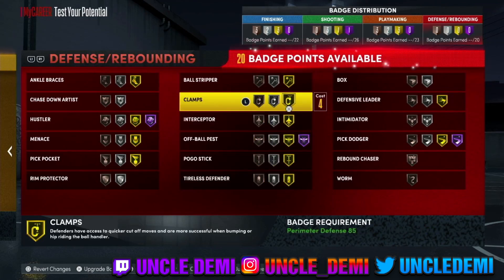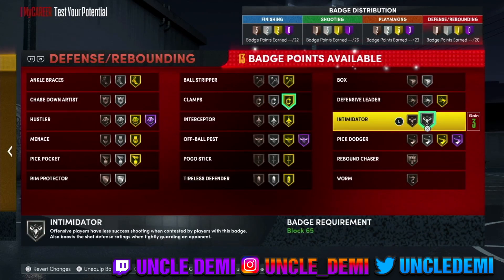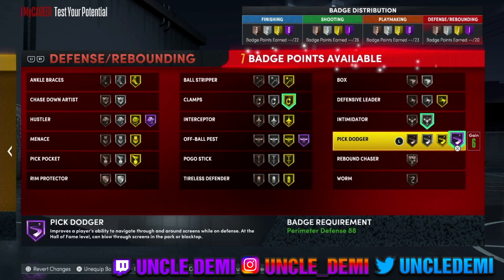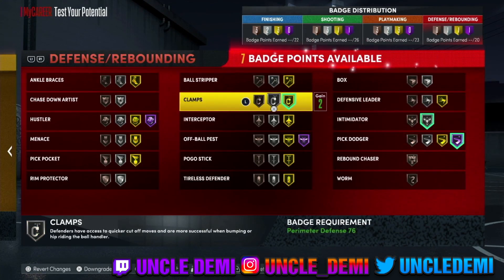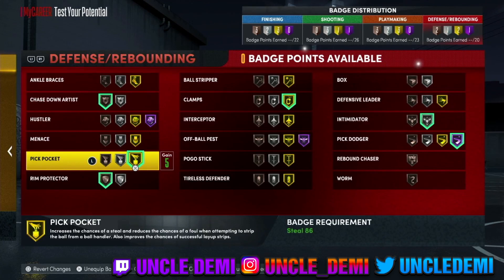For defensive badges, if you're an on-ball defender you always want clamps and intimidator as high as you can. The most important ones are clamps, intimidator, and pick dodger. I also like chase down artist on bronze and rim protector on bronze. Pickpocket is OP. That's the feel of the two-way score machine. Hopefully you enjoyed the video — drop a like, subscribe to the channel, and as usual your favorite old head Uncle Demi will be back really, really soon with another banger.